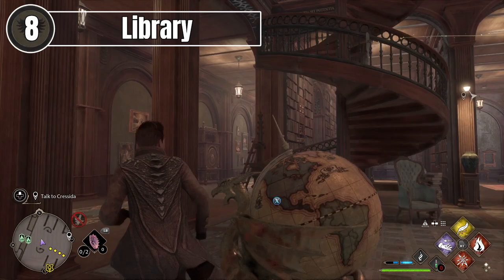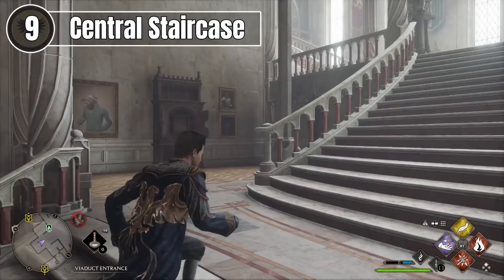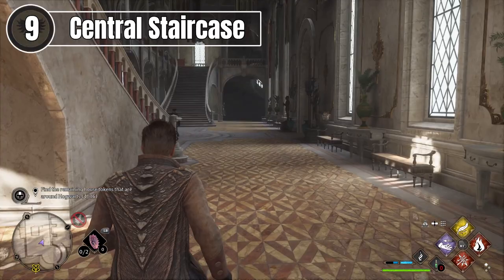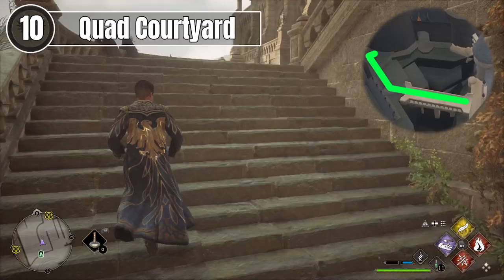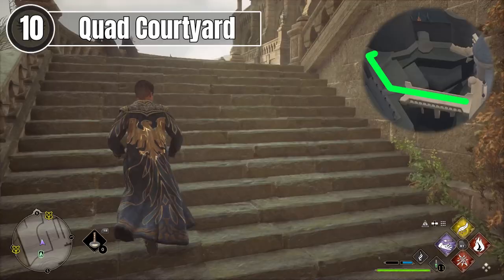Then come out of the Library and go directly forwards up the Central Hall staircase where you'll see the next lock. To find the key for this lock, you're going to have to go up a little bit further and take a right, and under that staircase in front of you it will take you back down to the original lock once you've found that key. Once you've collected this house token, go back up the stairs and through the door in front of you, and this will take you out into the Hogwarts grounds. You're going to go over the bridge and up the staircase to the right, following the right edge of this area to the Quad Courtyard. When you get into the Quad, the key is on the left-hand staircase and will guide you to the next lock and give you your next house token.